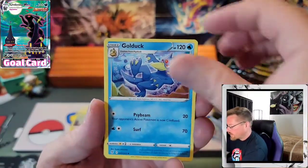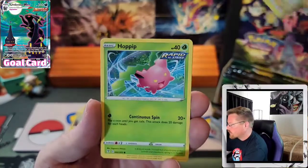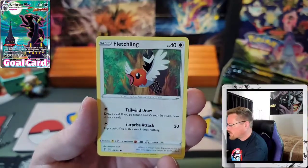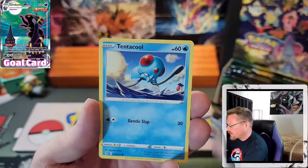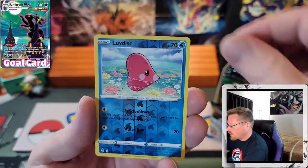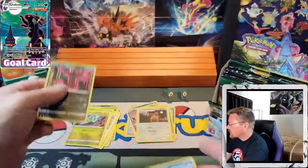Darkness Synergy, Golduck, Rubber Gloves, Copycat, Hoppip, Hitmonchan, Fletchling, Tentacool, Pikachu, Reverse Luvdisc, and a Galarian Moltres — hollow.